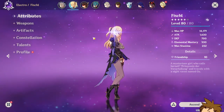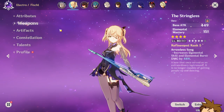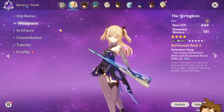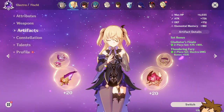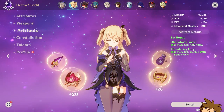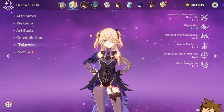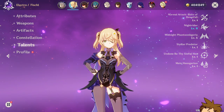For teammates, you're going to need Fischl. My Fischl has Stringless and she's pretty decent. The reason you'd want Fischl is that you get a lot of elemental particles after each hit Oz does — you get an Electro particle each time — so this helps charge Yoimiya's elemental burst. For Fischl's artifacts, I suggest a four-piece Tenacity of the Millelith or a four-piece Noblesse Oblige. Her elemental skill is the most important thing to talent up.